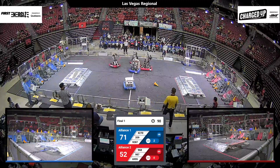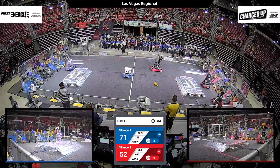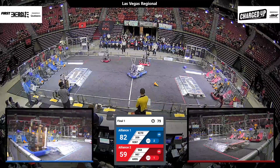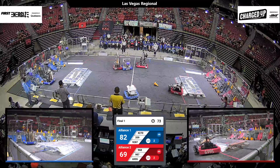Minute and a half, and it's back and forth between red and blue. Blue alliance currently leading 71-52, but plenty of time for the red alliance to pick up the speed. 3-5-9 once again with the game piece heading on over. Midfield, we've got 9287 trying to prevent 968's defensive strategies.